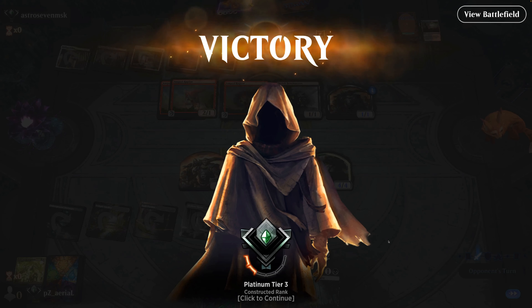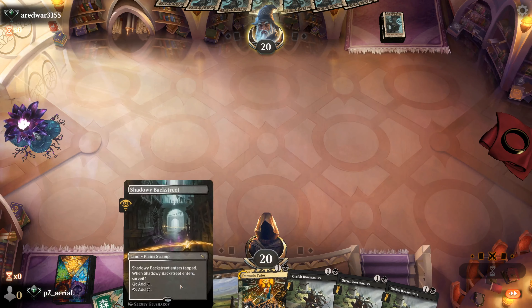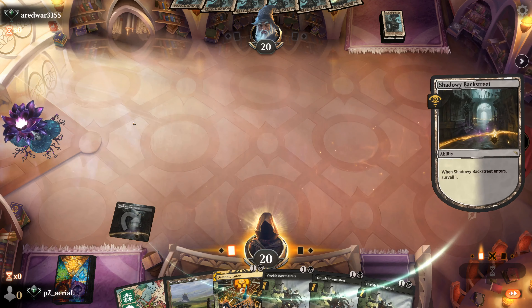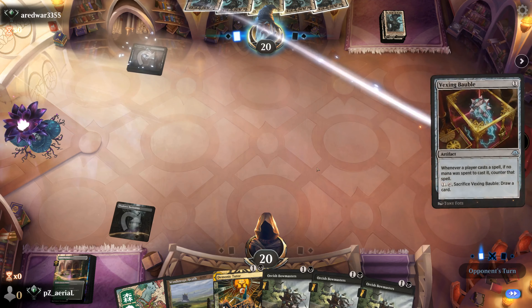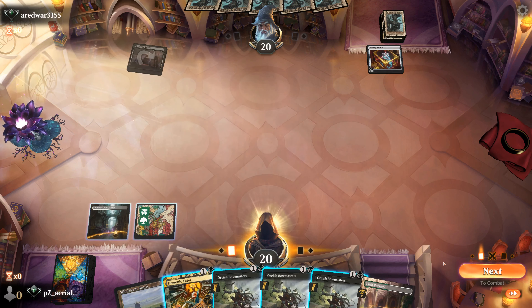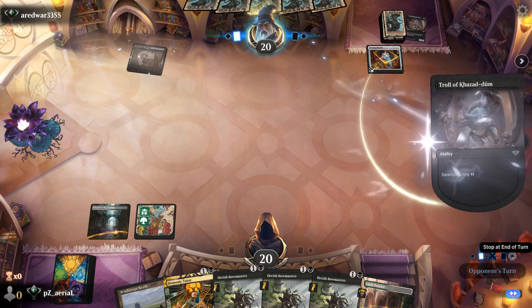Round two - we have triple Bowmasters. I kind of want to keep it on the meme - let's give it a go. We have surveil one here and all our colors by turn two. Here is the Shadowy Backstreet, Lush Portico - I'm happy to take lands. Vexing Bobble - not a problem at all, we're not that type of deck. I think I'll Demonic Tutor for Birthing Ritual, then hold Bowmasters for turn three, setting up a double spell on turn four.